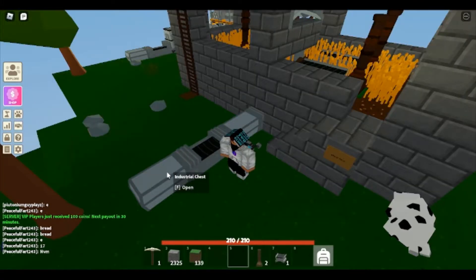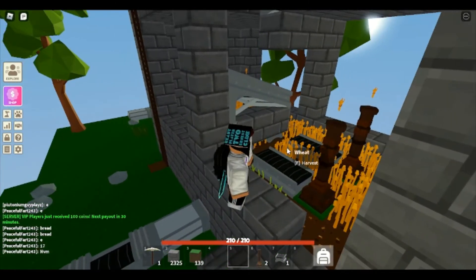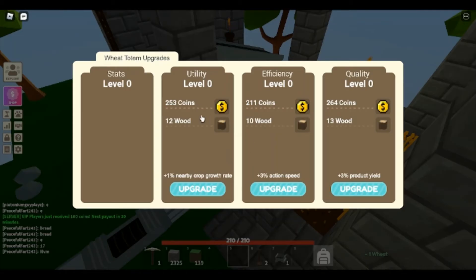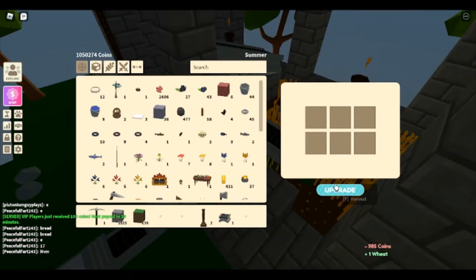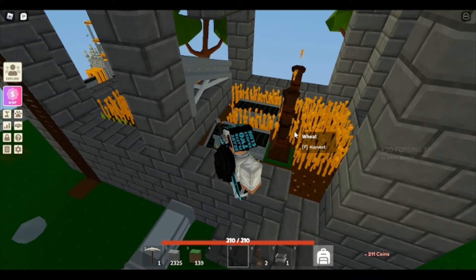Just in case you need extra storage, add one of those regular chests. Now I'm going to upgrade these totems. Let's go to upgrade — we want efficiency, so we'll upgrade the action speed a few times. Looks like I'm out of that, but that's all we need.